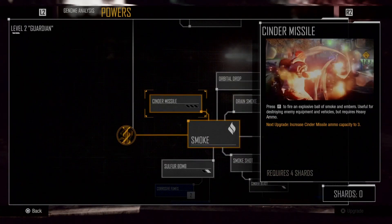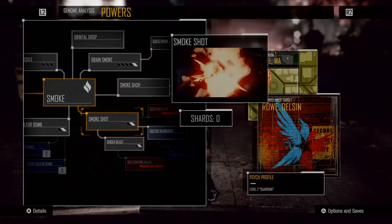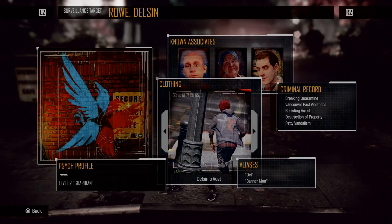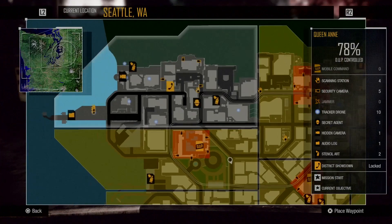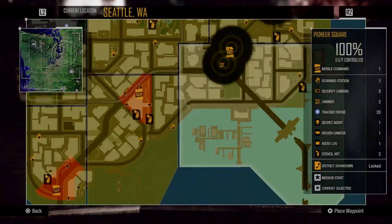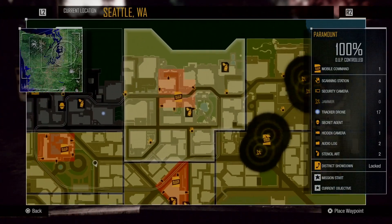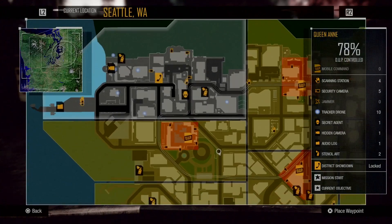I forgot to upgrade the missile but I'll do that next time, that's fine. We're slowly getting there. Now, what activities can we do on the map? Still getting used to these controls. Oh my god, I'm definitely gonna be doing a lot of this off-camera guys.